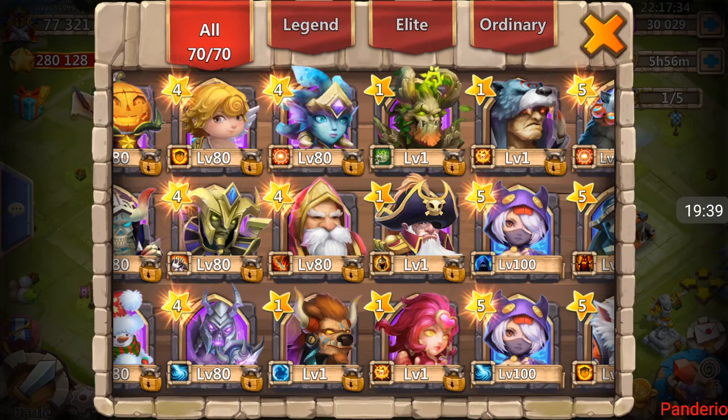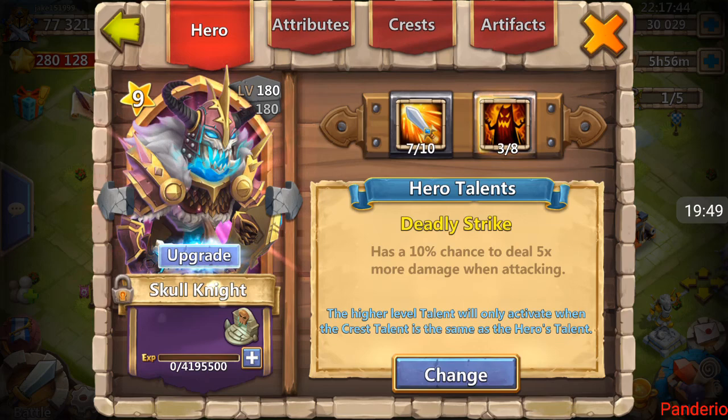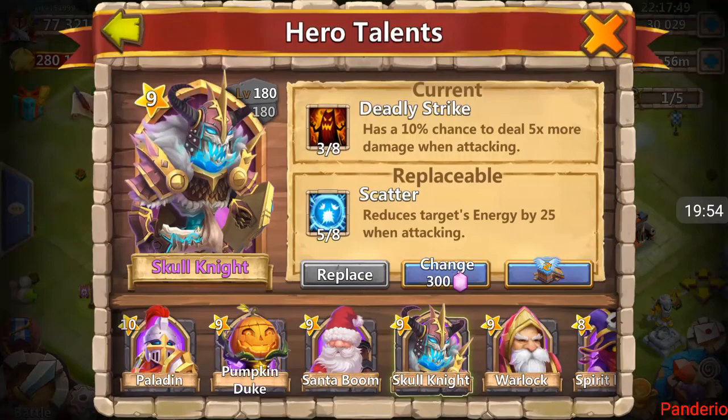I am actually going to put this Scatter talent on Skull Knight up there. If it was a five of eight Deadly Strike, no way would I ever replace that — that's my favorite talent for him. But going with the Scatter for now.